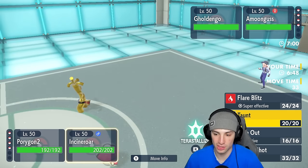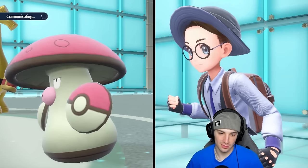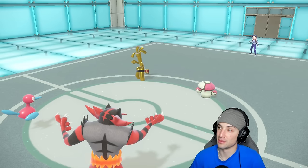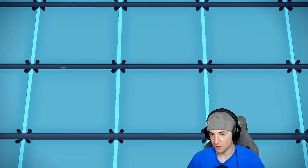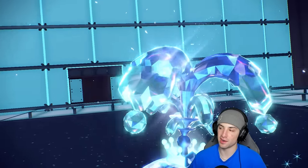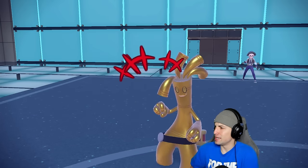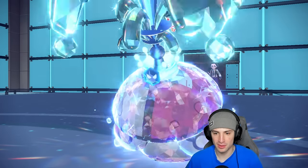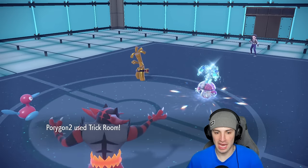From here we're just going to pop Trick Room and straight up Taunt them — pretty standard, we have to do this. Amoongus comes out, we Terastalize Goldigo. They Terastalize Amoongus into Water type, which is totally fine. Going for Nasty Plot just like the other one — Trick Room is now here. I wonder if this is potentially the same opponent? They go for another Nasty Plot just like before.